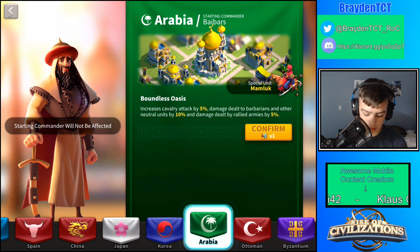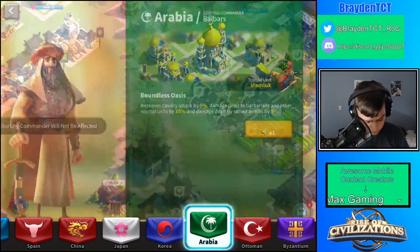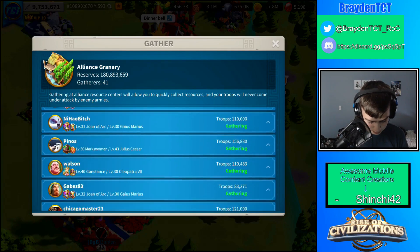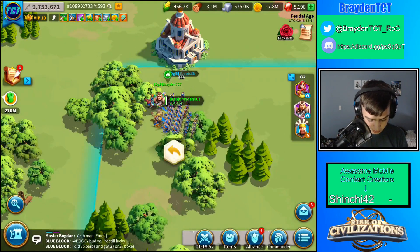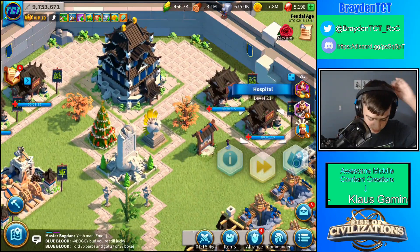We're gonna switch to Arabia right now — they also have a special unit. The reason I'm switching civilizations now in the video is because the event is going to start in about an hour and 20 minutes, so I need to have cavalry attack ready. I confirm the switch, but it says my troops are out scouting or in battle. I need to finish healing and send them back — it'll only be about four minutes, so I'll cut the video here.